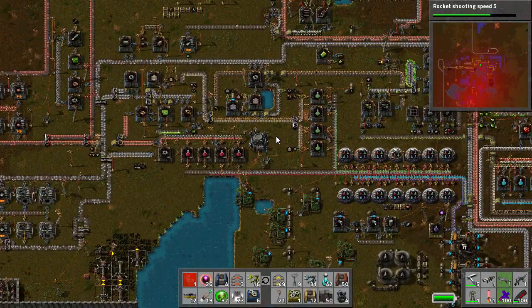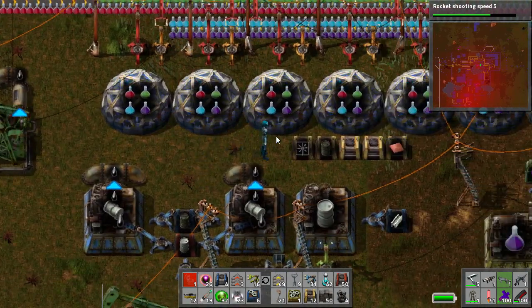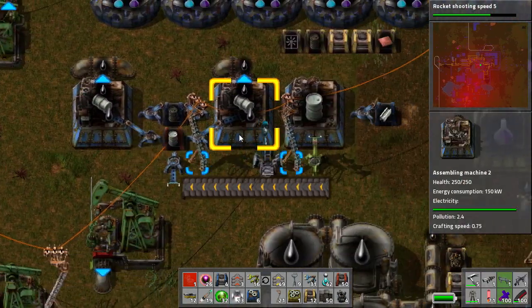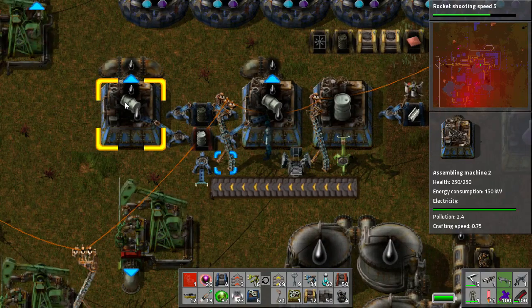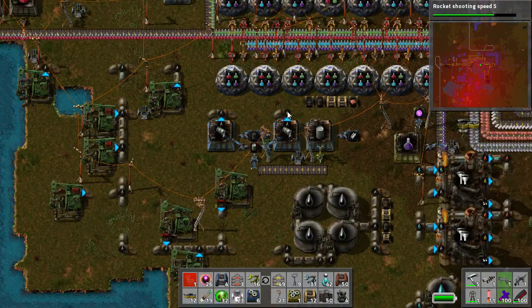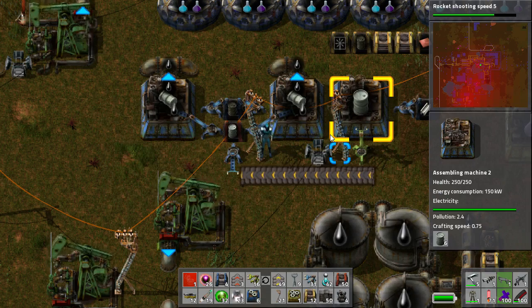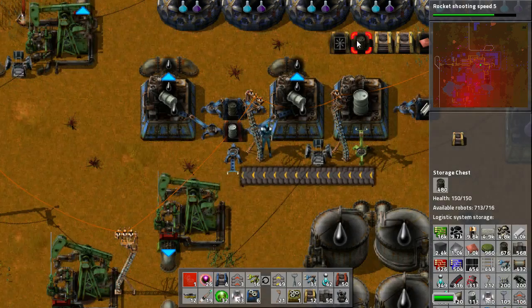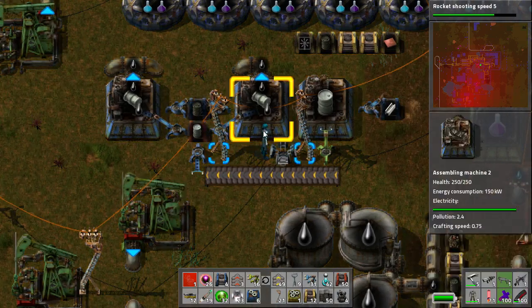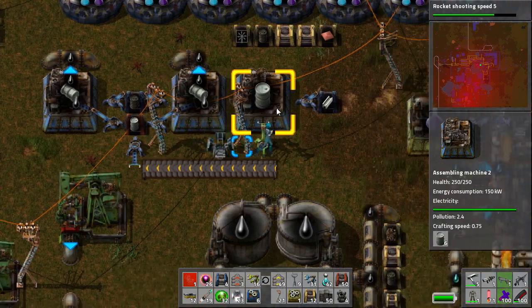I'll give you one more example of ways to use the logistical system and the logic within the game to build some really intelligent designs that automatically scale themselves with your game. Here's a really nice build from my Let's Play — an oil packing and unpacking factory. We've got the raw crude oil barrels full of crude oil coming in, they get unpacked and then pumped into my existing oil network. I want this to scale automatically, and one of the biggest things is the empty barrels — making sure you have enough empty barrels throughout the system to cope with what's happening.